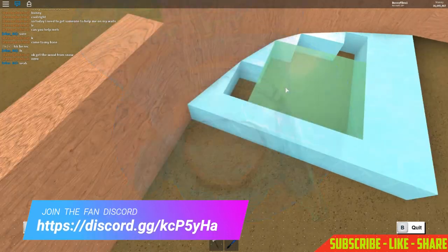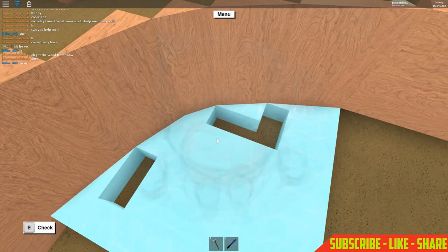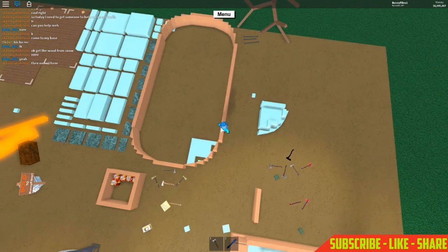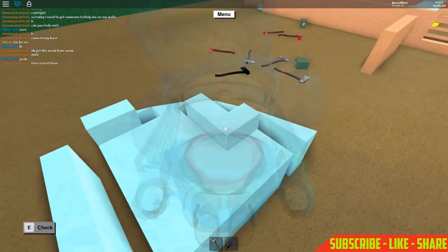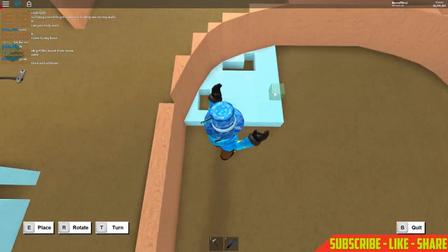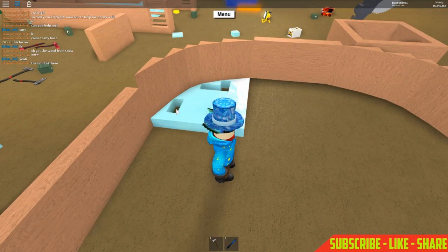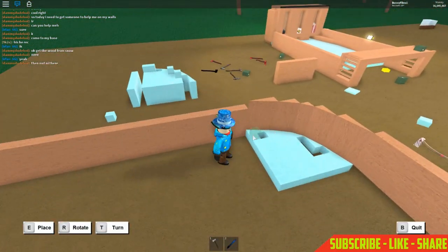Grab a 4x4 smooth wall and place it in the middle. You should have little spaces — about six — and then you need tiny tiles to fill in the little holes. Total, you need six tiny tiles. Fill in all the holes that are left.